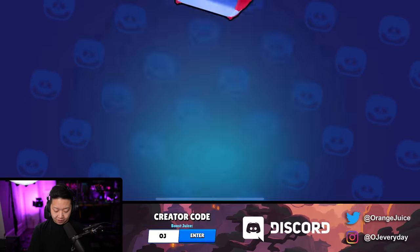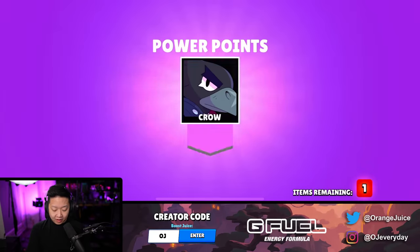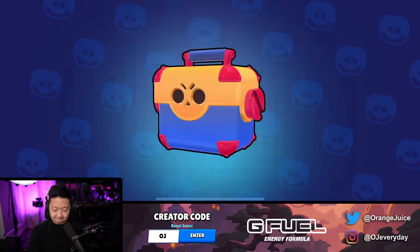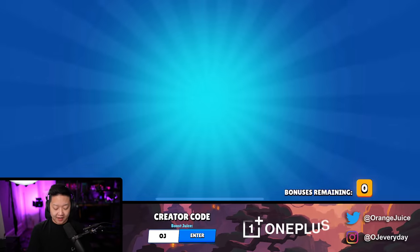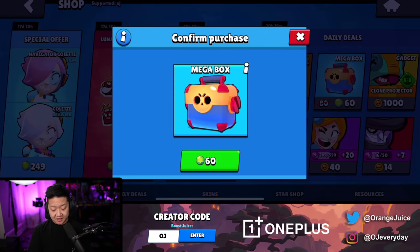Let's open up the three box. This is our first mega box of the three - there's nothing. Second one - finally! What could it be? It's Iron's Other - star power. Second two out of three. Well, we've got a 60 gem mega box. I'm desperate.